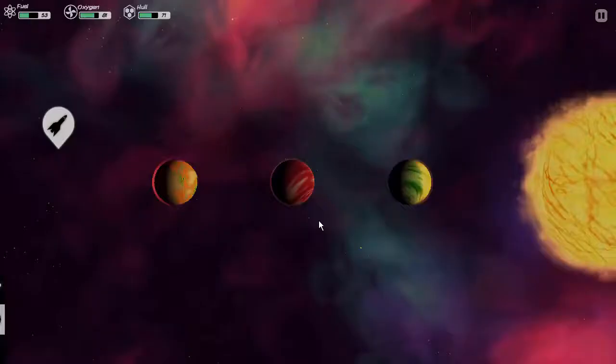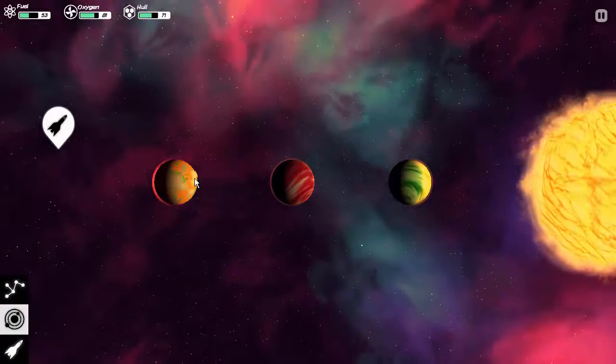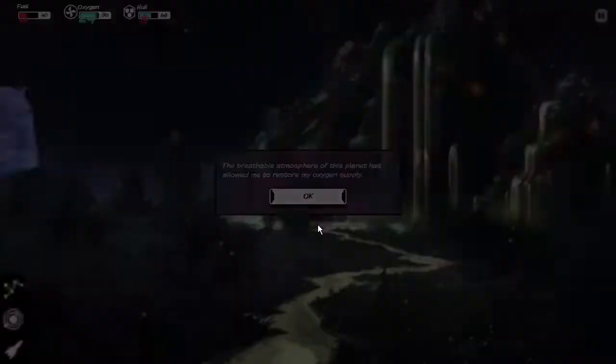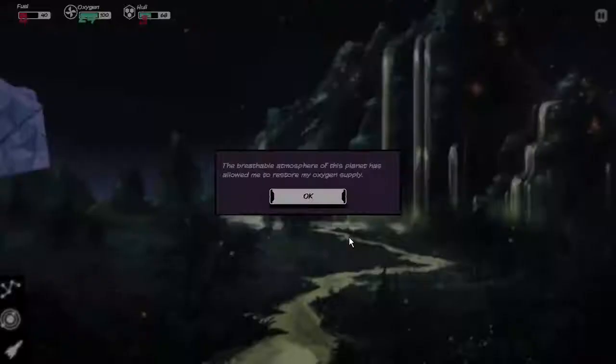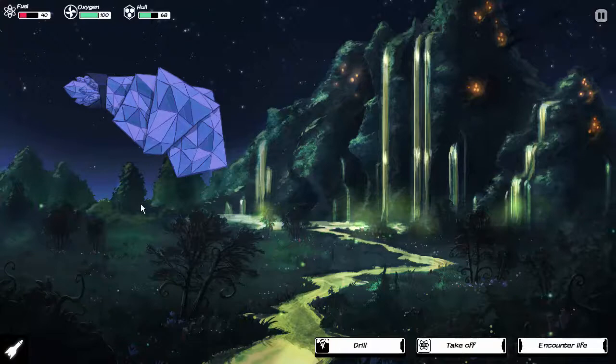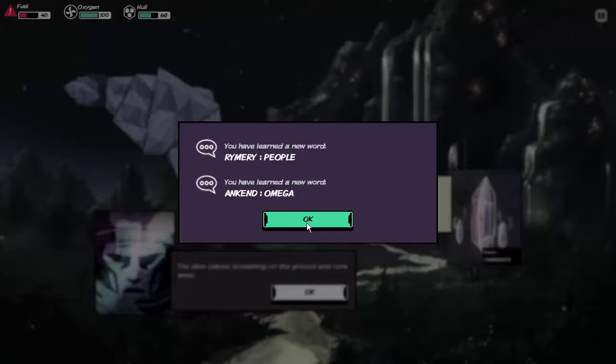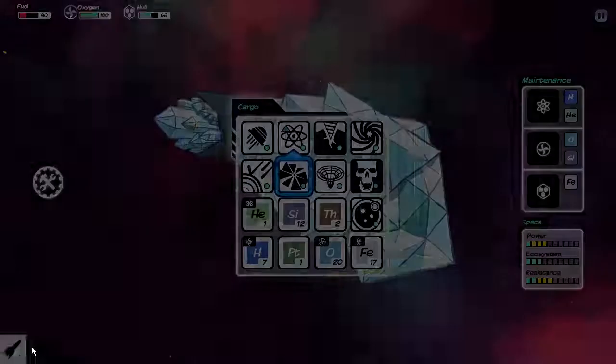Garden planet — thank you very much. Gas giant — thank you very much. And another gas giant. Let us orbit and land on this breathable atmosphere planet. The breathable atmosphere has filled my oxygen supply. Beautiful terrain. Let us encounter the life. The race is Omkidof. It places something on the ground and runs away. We got an omega — did we get an omega?